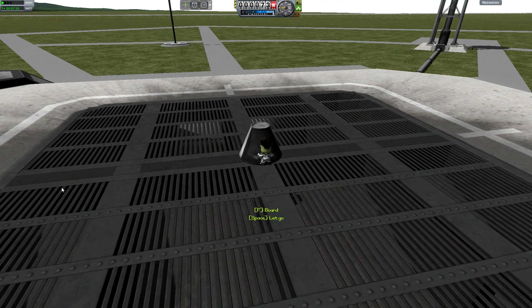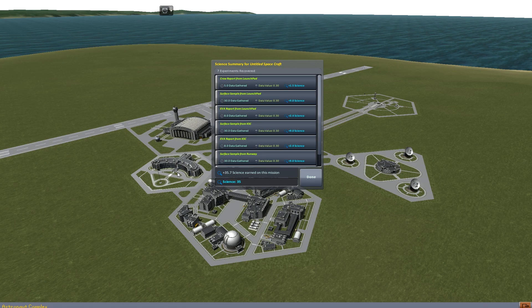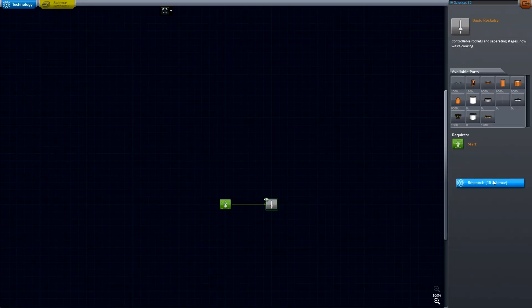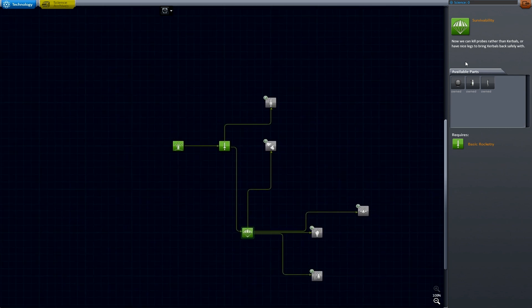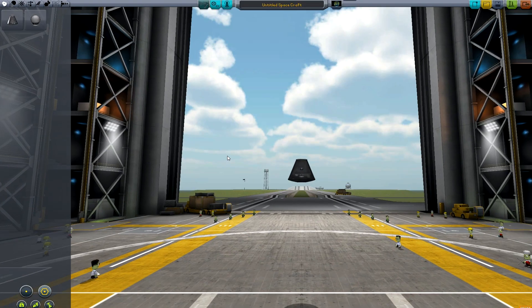All right, I'm back. Let's recover this and get some science. Should be about 30-ish — 35, nice. Let's get this first one. And then I think I'm going to go with this so I can get an extra science module right here — Mystery Goop. And I'm out of science for now, so let's go and build something.